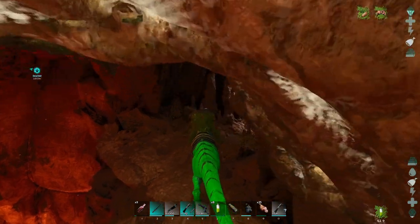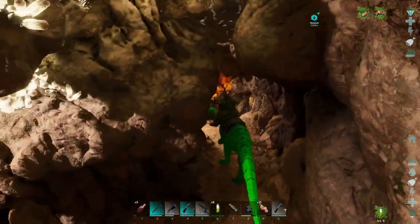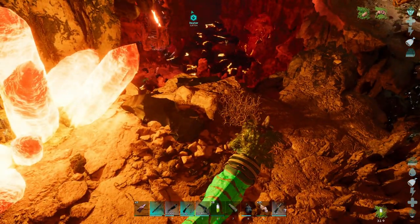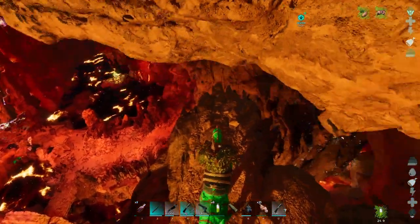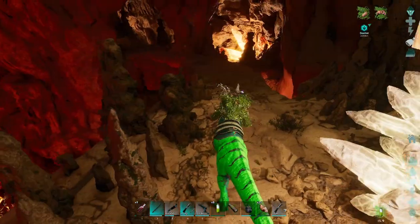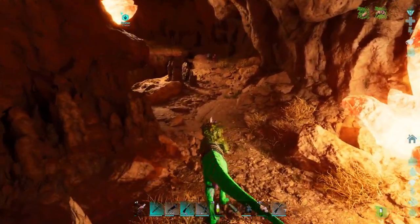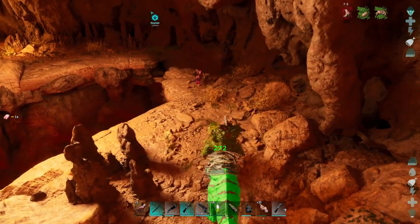This is kind of where I wish I had a different creature, because I'm not used to how far the Baryonyx jumps. Let's go down this way and see what we've got. Looks like some more spiders and a Dilo. There's a jump there so I don't think we'll take that. Butterman and I used to just run through this place with our direwolves like it was nothing. I was talking to him about it the other day and he said, yeah, but we were way better at ARK then — and I can't disagree with him.